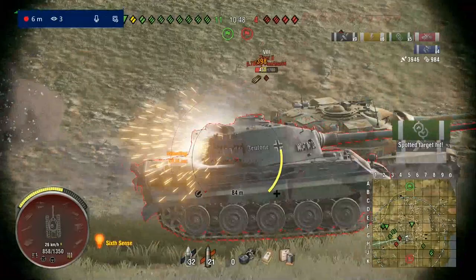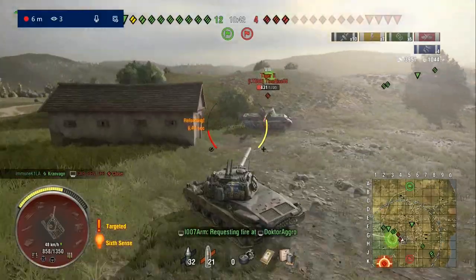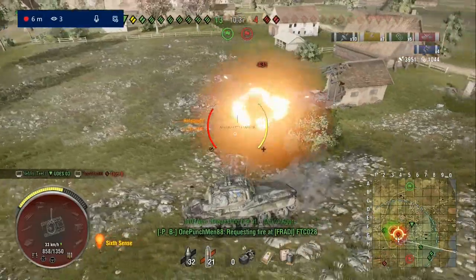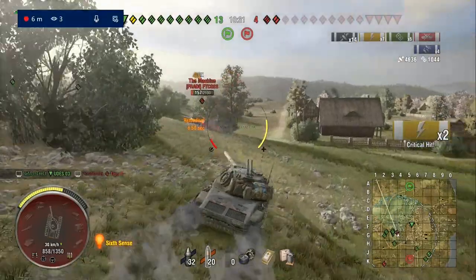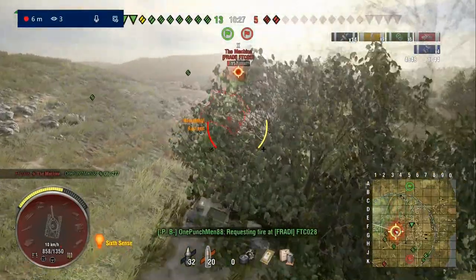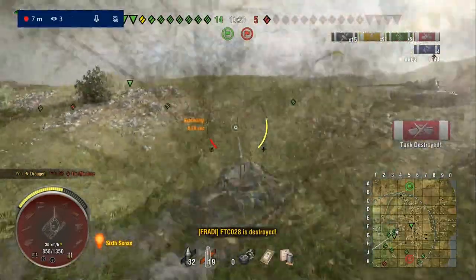As we're looking for a shot on this Mäuschen, the Tiger 2 says 'get down, Mr. President' and takes the hit. So it's like — okay, then I'll finish you off, Mr. Tiger 2. Unless he sets us on fire, he ain't going to do much to us. Luckily he gets shut down by the UDES and we pop a nice shot into the back of the Mäuschen, set him on fire. We pick up the kill on him — we get the nice shut down into the Mäuschen.